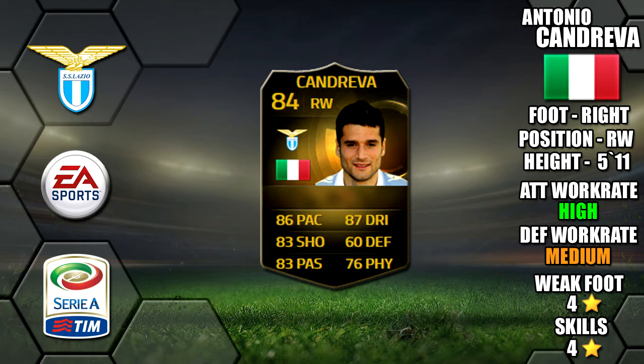Hi guys, so today we're going to be reviewing Inform Antonio Candreva, who plays for Lazio in the Serie A. He's 5 foot 11 tall, he's right-footed, he's got high/medium work rates, a 4-star weak foot and 4-star skills.